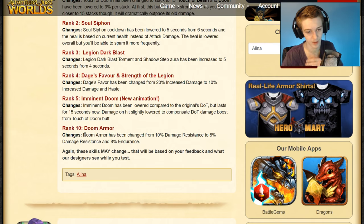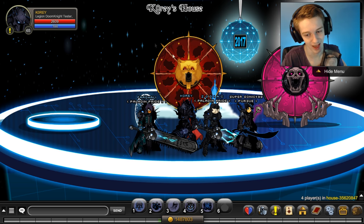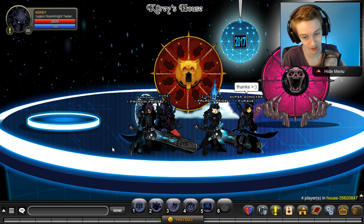I got the class to rank 5, and there is a rank 10 passive. It's on the Xynos — it's Doom Armor, the same name as the old rank 10 passive, but they changed it from 10% armor to 8% damage resistance and 8% endurance. That change from 10% damage resistance to 8% endurance and 8% damage resistance should actually help the class more overall, since more endurance means more resistance.